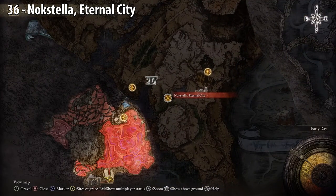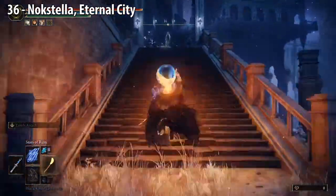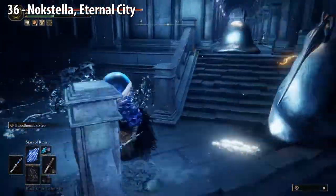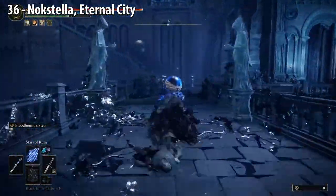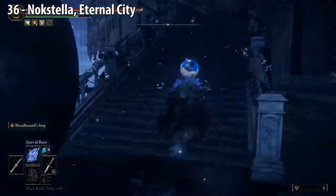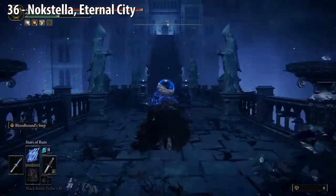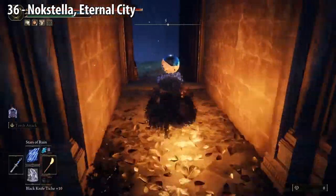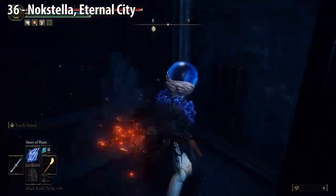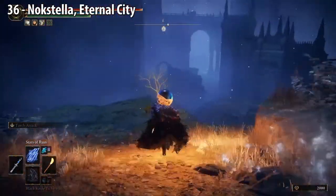Noxtella Eternal City — you're going to go up the steps the whole way, and eventually in the last room you get to, turn left and come to a lift that brings you to the Golden Seed. At the top there's also the Moon of Noxtella, which allows you to equip two extra spells. Bloodhound Step is especially useful — to get that, kill the Night Cavalry during nighttime at Lenne's Rise in Caelid. Watch out for the two enemies. Head left through this opening and go down the rocks to get to the lift.